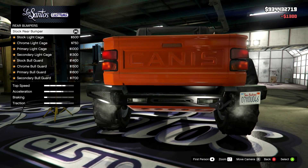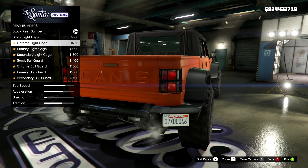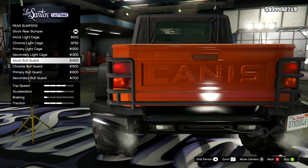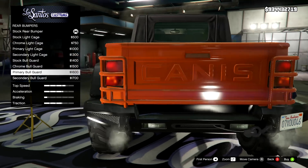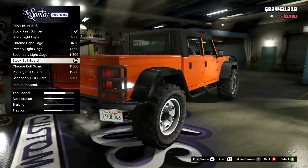On the rear bumpers, a nice selection again. We've got the stock, the stock light cages which are pretty cool, the chrome light cages, primary colour, secondary colour, and then the full bull guards going over the lights and the back in stock, chrome, primary, and secondary. I'm going to go for the stock bull guards and just make this a whole thick meaty boy.